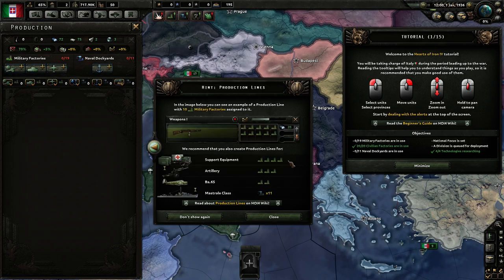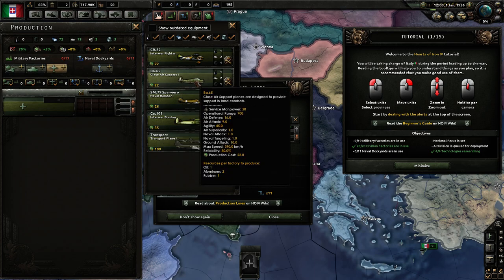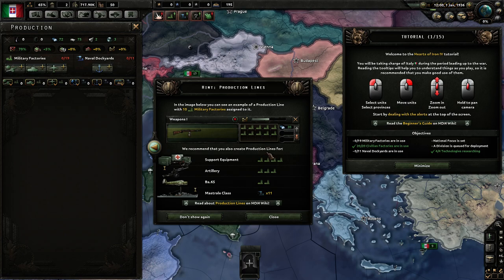The game's recommendations are: a large production line for infantry weapons, some support weapons, some artillery, some close air support planes, and some destroyers. But we're going to do it ourselves. We have military factories and we're going to do infantry equipment — and indeed we're going to build a lot of it. Let's take a look at our divisions.